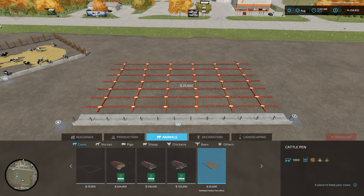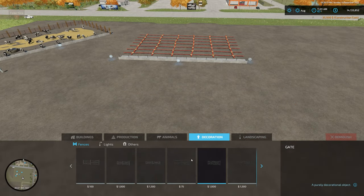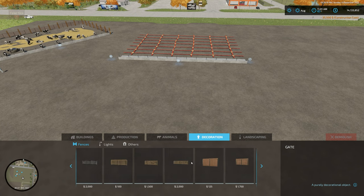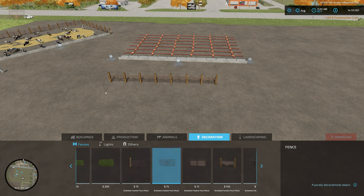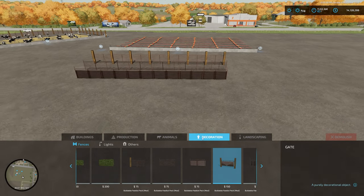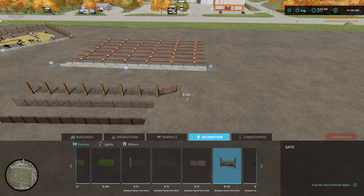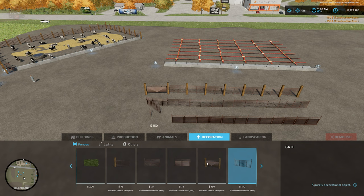If we just put this down, then we come over here to Decoration and under Fences we have multiple fence options that are part of this pack. We have a fence with a wooden post, we have a metal fence, we have another fence with solid paneling, and then we have different gates — a gate that matches up with the wood posts, a gate that matches up with the steel fence, and a gate that matches up with the steel fence with a solid back on it.